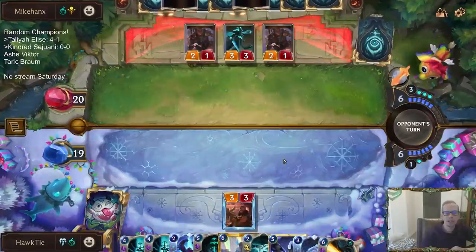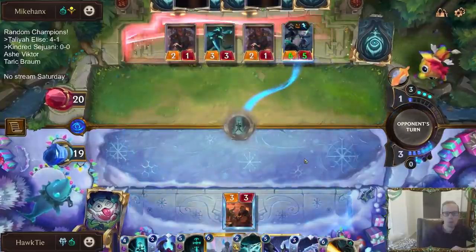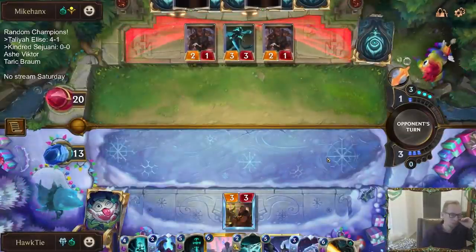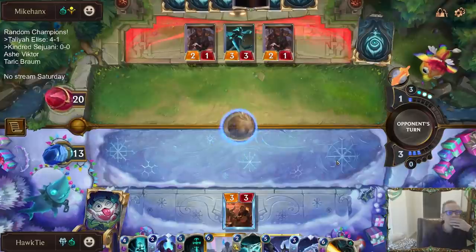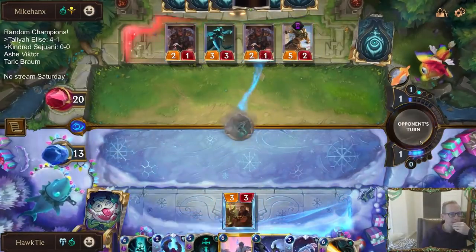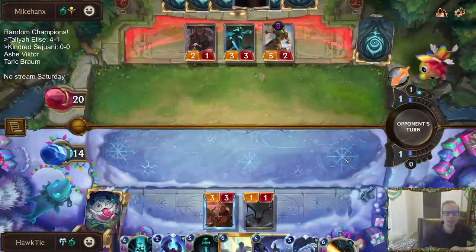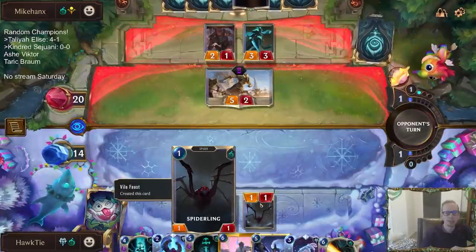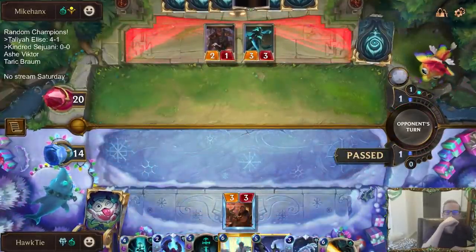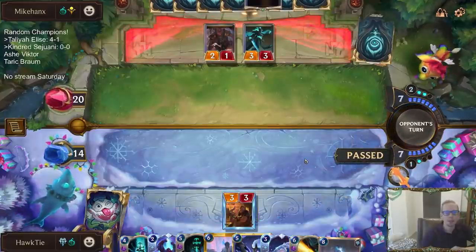That four damage would be one out of five for Sejuani level up, but I'm not sure we were really a Sejuani level-up style of deck. I didn't want to use Despair that way, so I just did regular Despair. We have different ways to heal our nexus. I wanted to wait on Vile Feast until after Kindred.